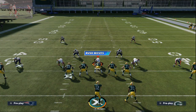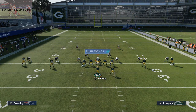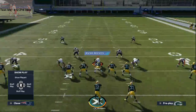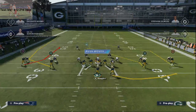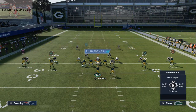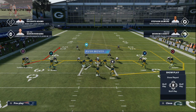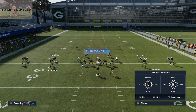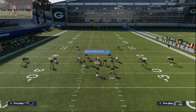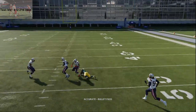Most of the time they're going to shade coverage over the top and to the outside, then user the middle with a linebacker. What I like to do is take the two underneath guys and put them both on drags — you can also use hitches, it works the same way — then put the running back on a wheel route. At the snap of the ball, the route to Davante Adams beats man-to-man every single time.